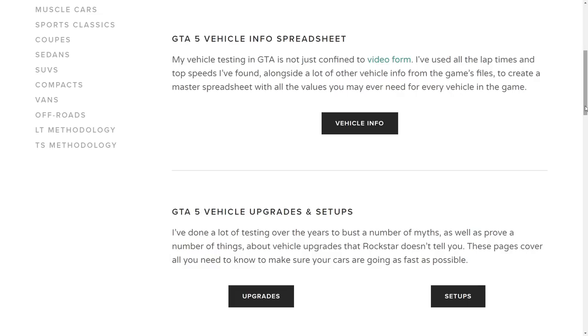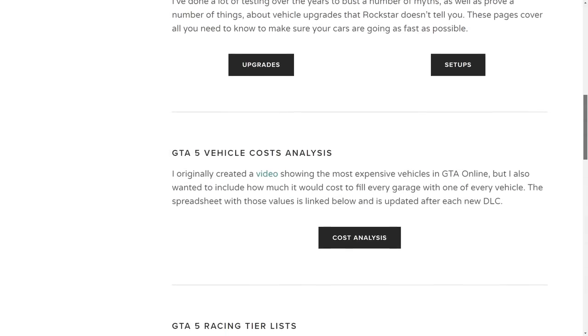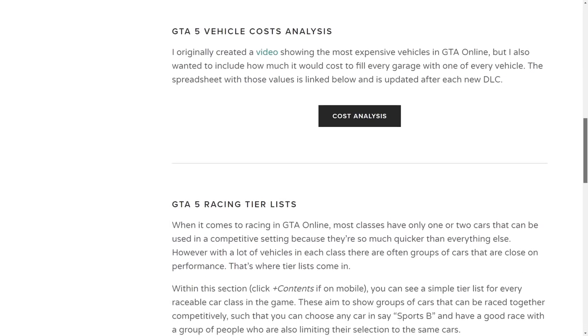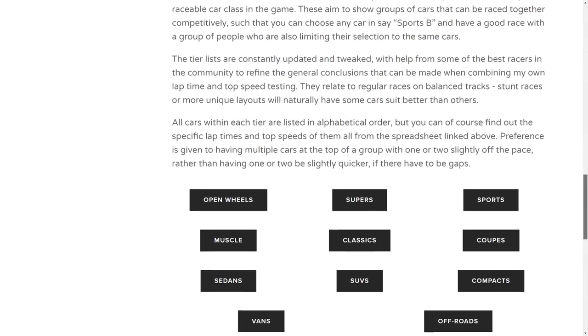From a link to the master spreadsheet with lap times and top speeds, key vehicle info, handling data and more for every single vehicle in the game, to tier lists for the main raceable car classes — it's all contained on that page.